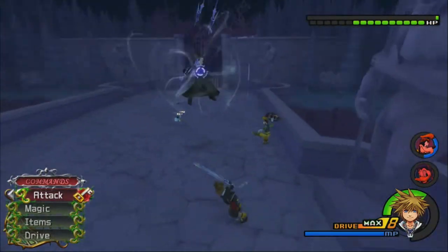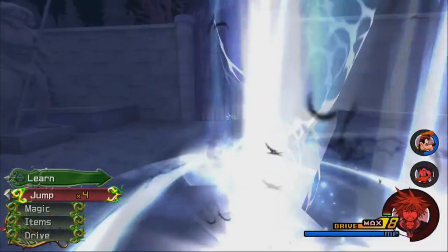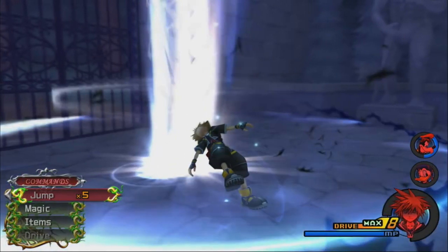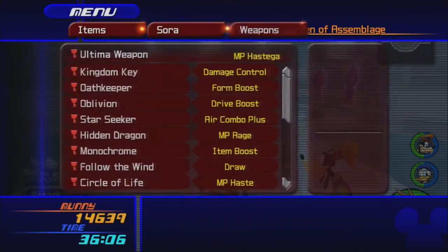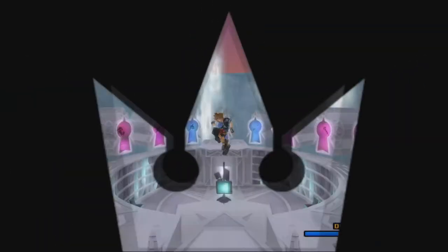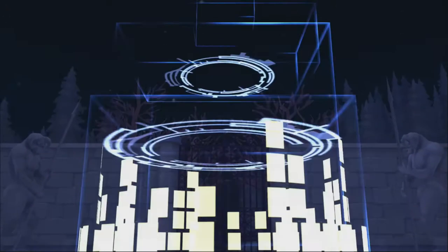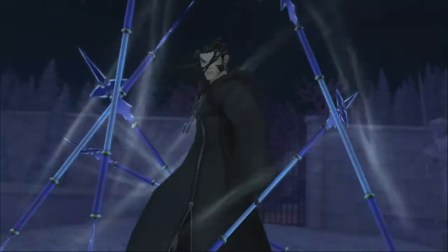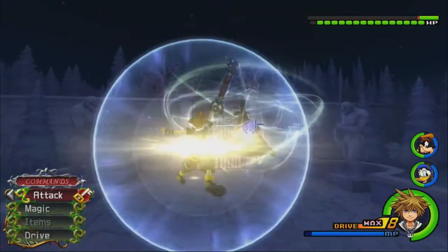Cause I think that actually might be worth it for the extra damage you get from the jumps. I'm gonna try it out. I think the jumps are gonna deal basically a whole bar of HP worth of damage from Guardian Soul. I think it makes Reaction Commands deal 50% more damage, and I believe that carries over to the jumps, even though that's not technically a Reaction Command — but you get them from a Reaction Command.